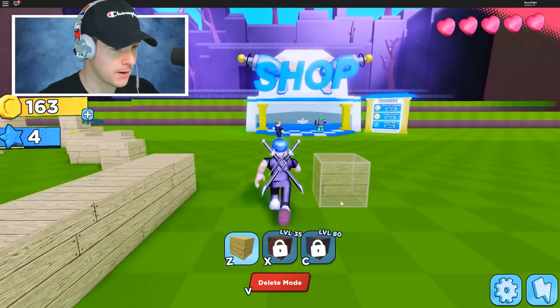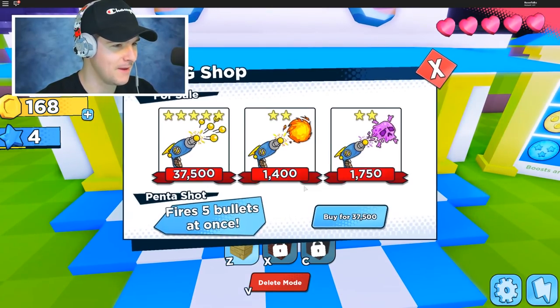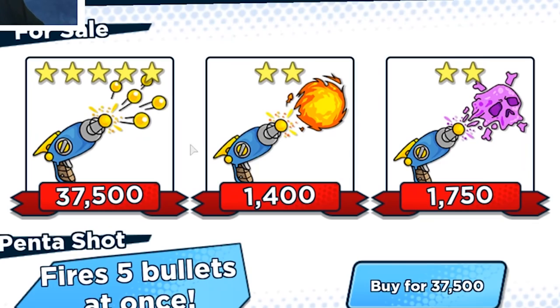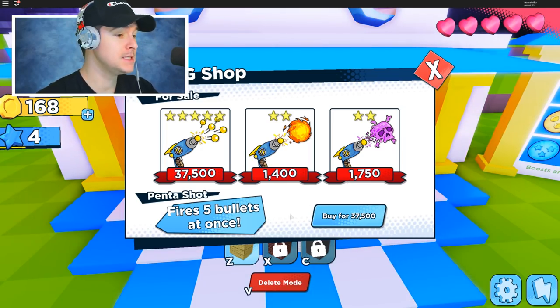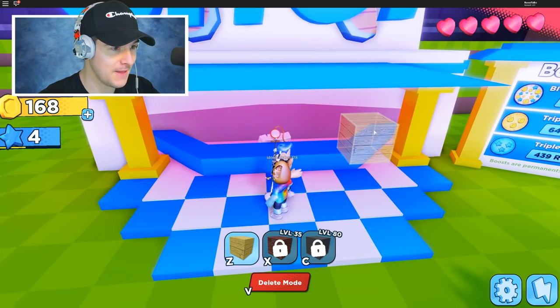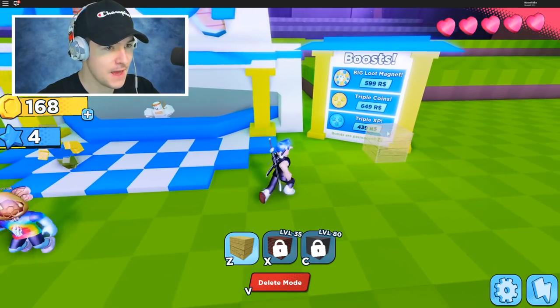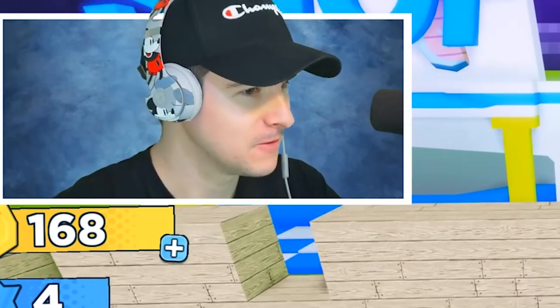There's a shop right here, let's go ahead and check it out. We got Build Into Games dancing, and then these are the best weapons. PentaShot — fires five bullets at once, that's crazy. This is the stuff they have for sale and that's it, there's only a few weapons. And then we got Big Loot Magnet, Triple Coins, and Triple XP. Those sound pretty interesting. I'm not going to get them just yet.